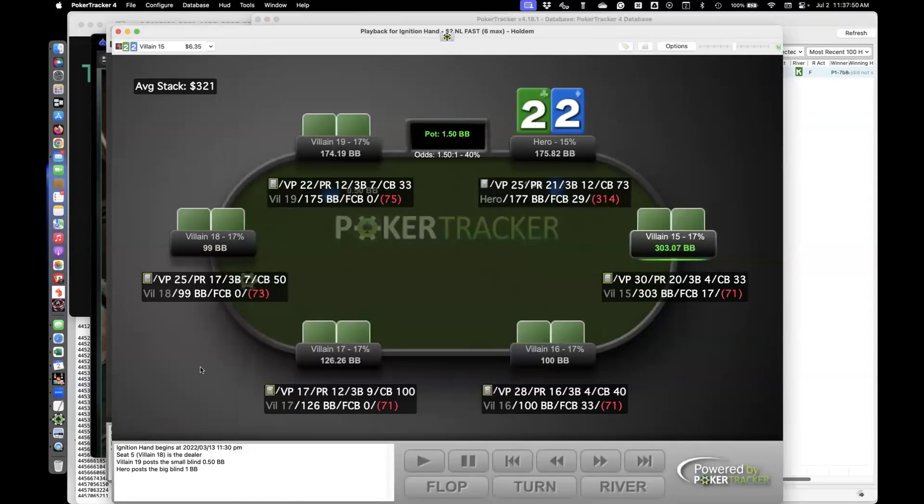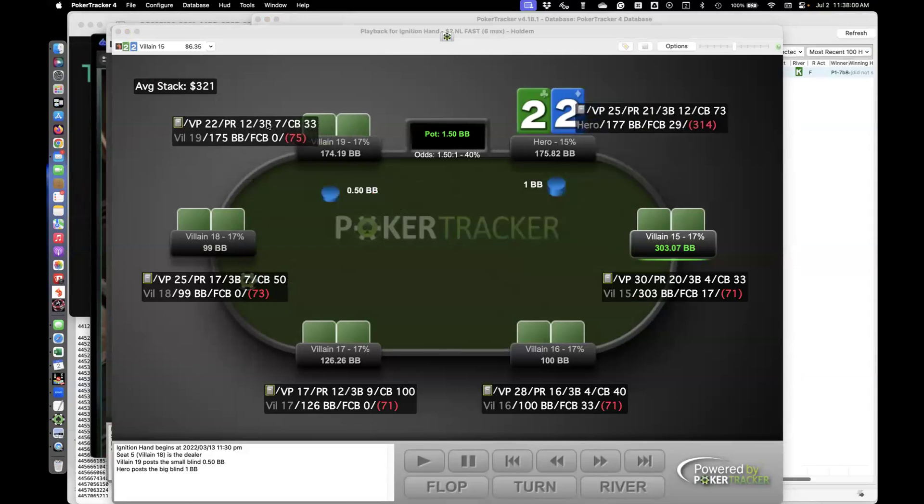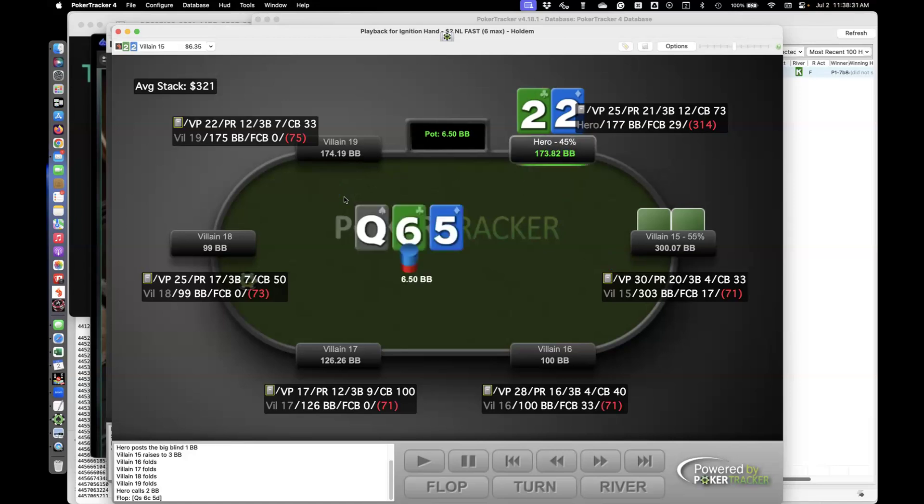I've got deuces in the big blind — quack quack. Deuces get a raise against the low jack. These are mostly a fold, but they do have some calling range. Oh, but I'm super deep-stacked — that changes things. Super deep stack, this is a call. It's a three big-blind bet but we call. We should be in check-fold mode on this flop. Check.